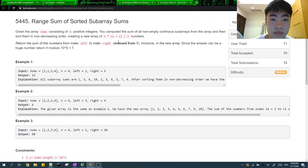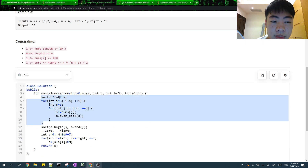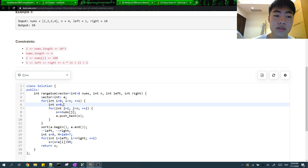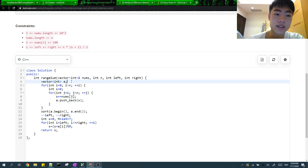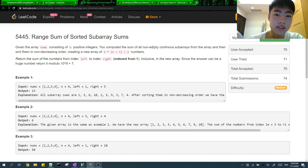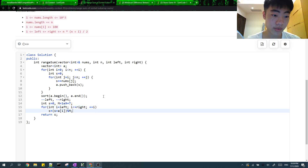For problem two, what you do is first calculate each subarray sum and put them in an array. To do that, you fix the left index of the subarray and have another index going right. You loop over the right index, keeping increasing the subarray sum as the right index moves right by one element. After calculating these subarray sums, you sort them, then sum everything from left to right. Pretty straightforward.